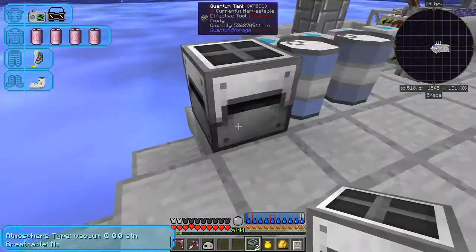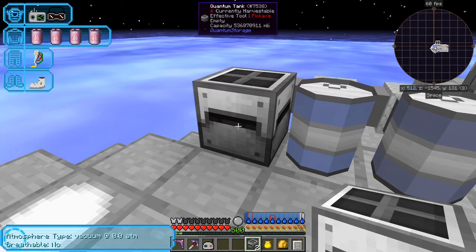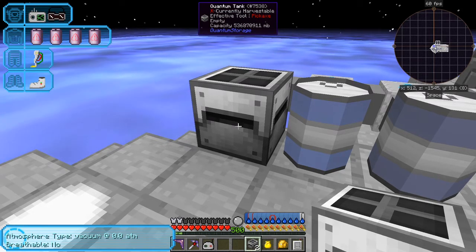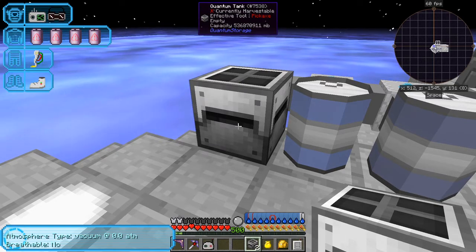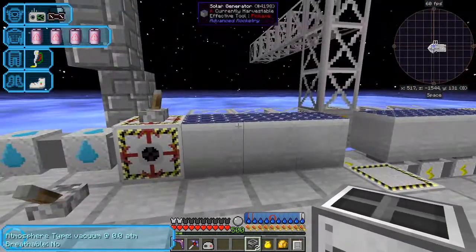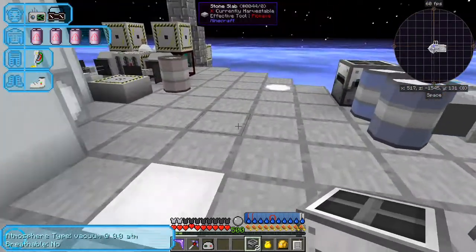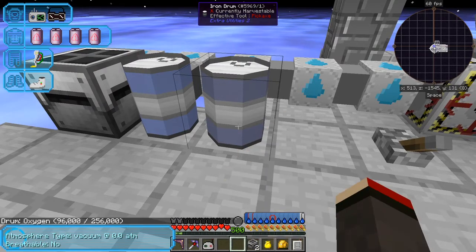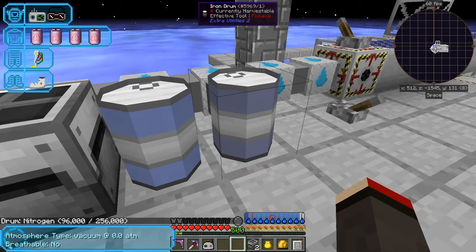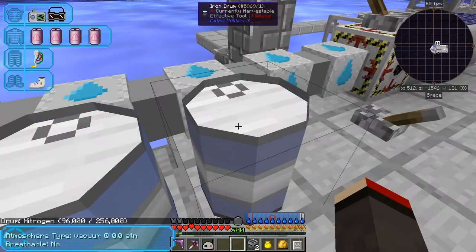If we put that down there, it has connected, which is grand. And you can see that the capacity of this is — it looks like it's 53 million millibuckets. It's got a large amount of fluid anyway. And because these two tanks are already filled up — this one has got 96 oxygen and this has got 96 hydrogen... wait, nitrogen. Hmm. I think that's wrong — I think it mixed nitrogen from the previous one into this, because that was 32 plus 32. Interesting.